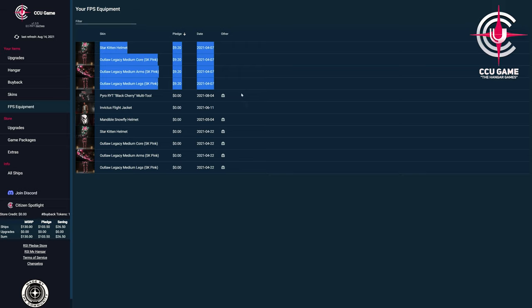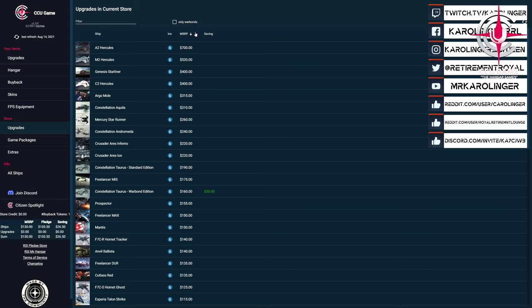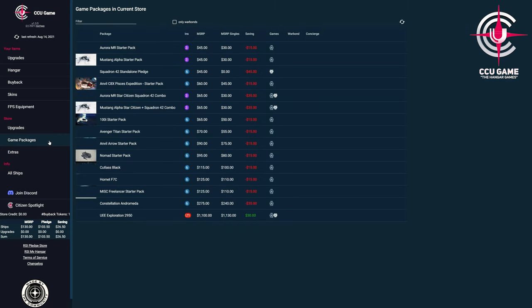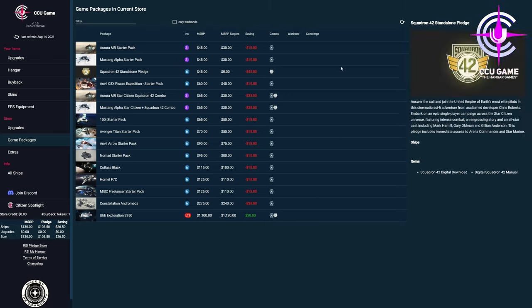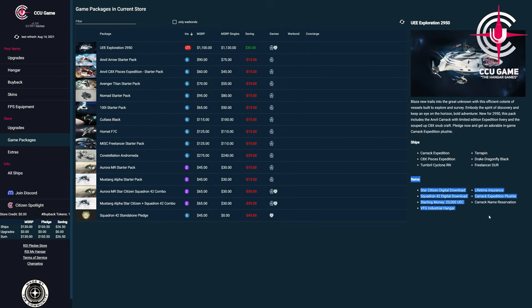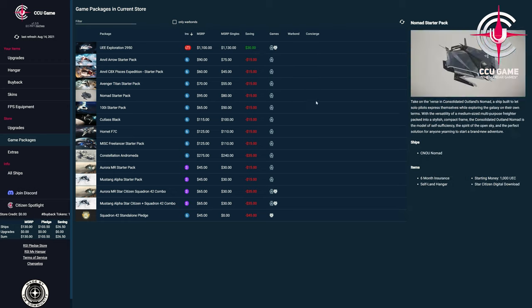Under the menu item Store, we find all current offers of the pledge store: from the currently possible upgrades of the ships, all game packages, all currently available standalone ships, special packs, paints and armor, any FPS equipment, the complete subscriber store should we have access to this, add-ons and all other areas which often offer only temporarily available content. Here we get a very clear and concise view: a sortable display of the respective insurance length for ships and packages, the possibility to display and filter reduced warbond versions with respective savings calculated directly, a direct search and filter functions, as well as for packages the respective information of what is included.